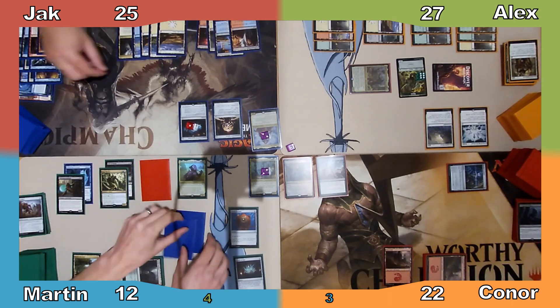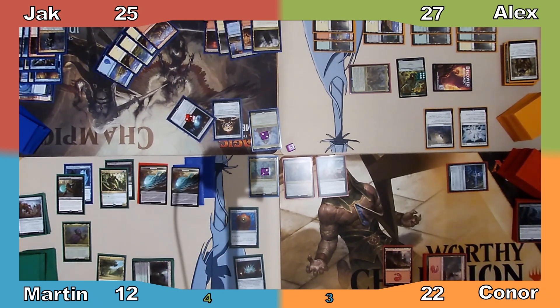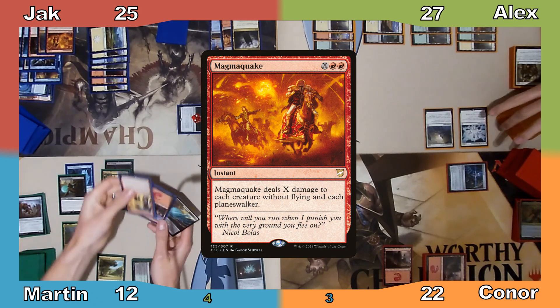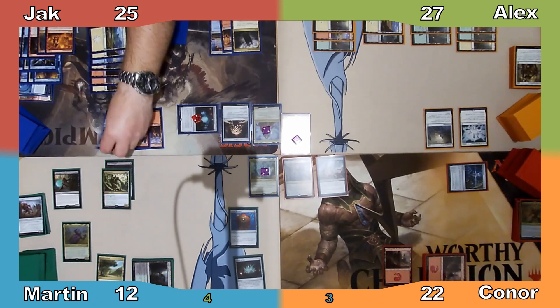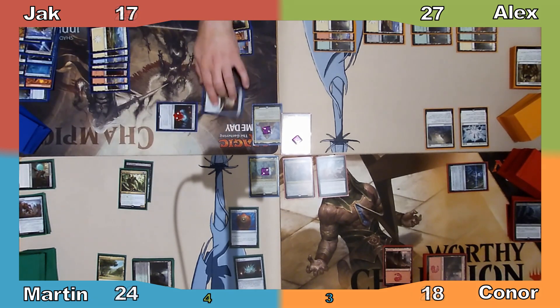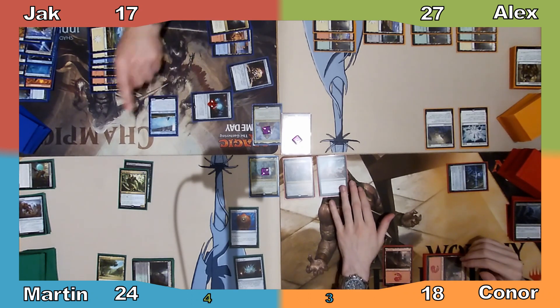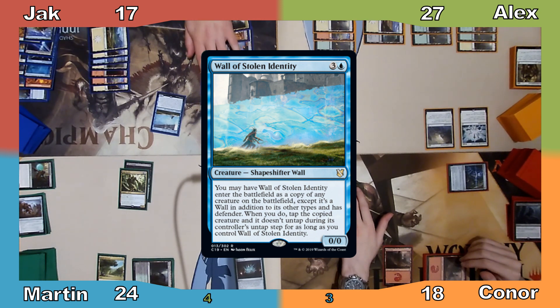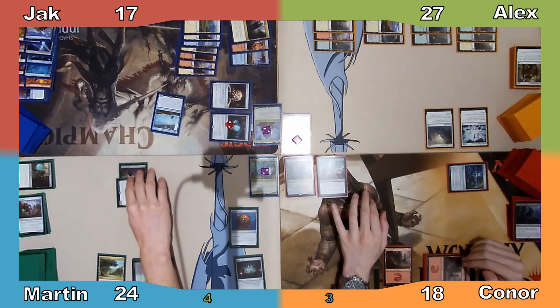Martin manifests the top 2 cards of Jack's library and Jack plays a Mountain. Jack taps his Autogenerator, putting another charge counter on it, and casts Magmaquake where X is 7. The board is wiped of all creatures except Sagu Mauler. Connor loses 4 to the Amalgams, Jack loses 8, and Martin gains 12. All creatures destroyed by Magmaquake are exiled by Leyline. Jack then casts Wall of Stolen Identity, having it enter as a copy of Sagu Mauler. The Mauler is tapped and Jack ends his turn.